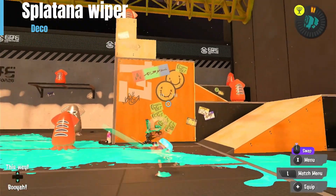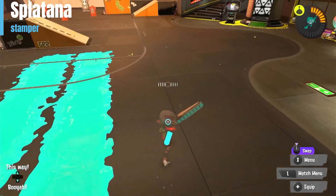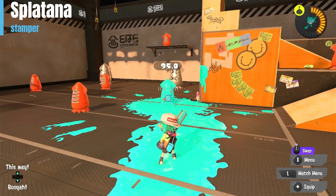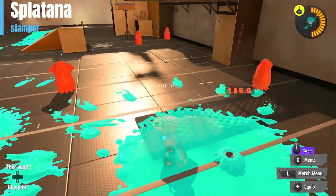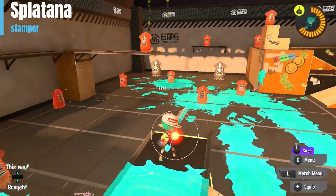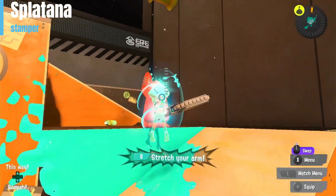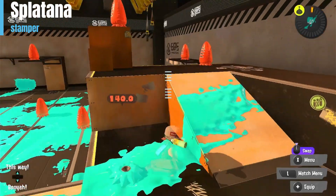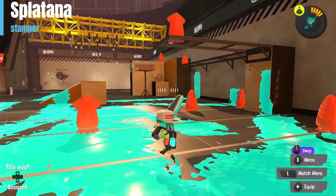Number two: the Splatana Stamper. The top is charged and the bottom is not charged, just a swipe. This weapon is at number two. I originally had this at number three because I was thinking you can throw a bomb and then swipe and it only gets 95, but I later figured out that you can throw a bomb and if you're close enough to them and hit once it actually does 55, which is enough to kill them — which makes this weapon extremely aggressive. Zipcaster also adds to that aggression: you can zip close to people, throw the bomb, and attack really fast. It's a heavy weapon and I personally do not like heavy weapons, but it is still a very good weapon and it sits at number two on the list.